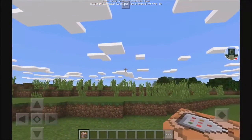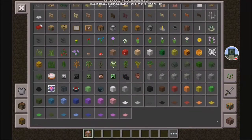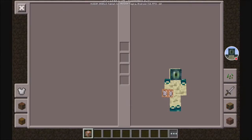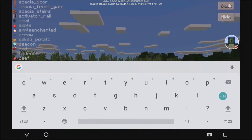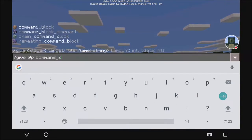The very important thing with a command block is how you get it. You cannot find it in the creative inventory in any tab anywhere. It is not in the creative inventory, not in your inventory crafting — you can't craft it. The way you actually have to get it is you have to type in a command: slash give, at P, which is nearest player, command underscore block.